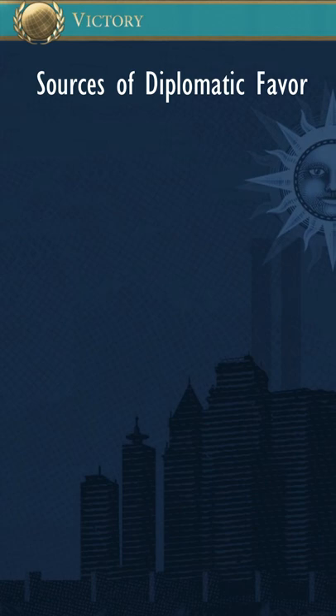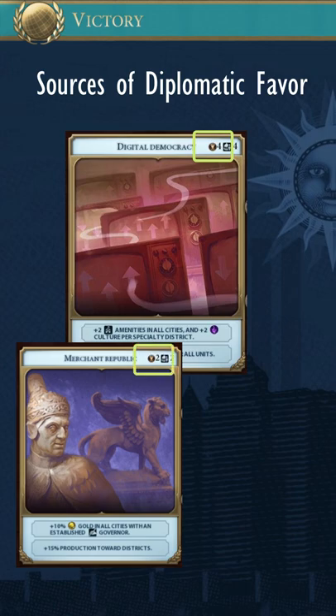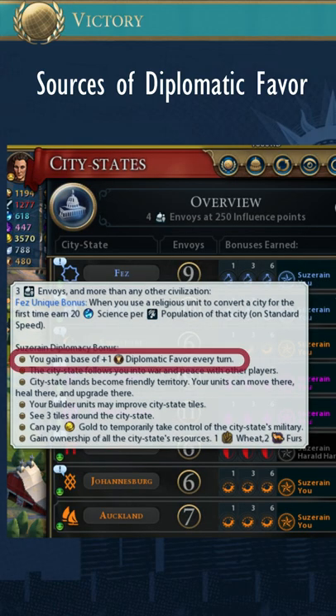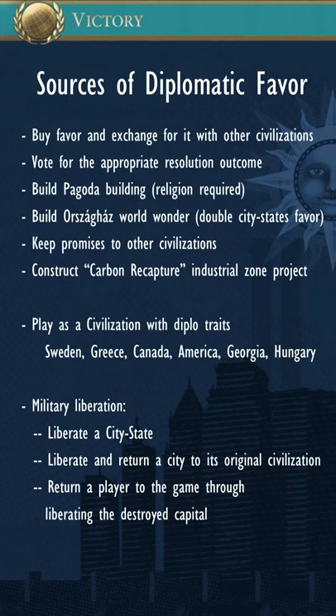The main sources of diplomatic favor are alliances with other civs, the type of government that you have, city-state sovereignty, the diplomatic quarter district, as well as many other options.